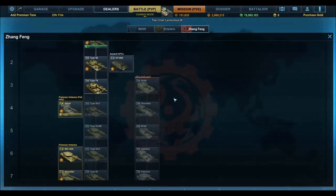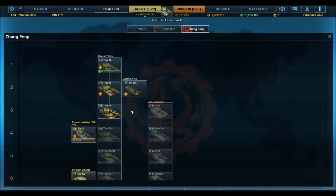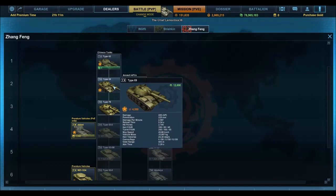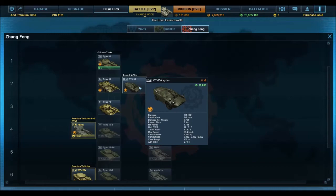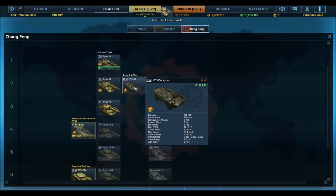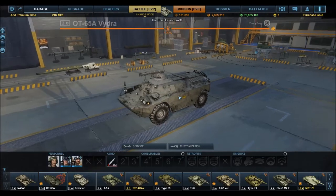Zang Feng's line — I'm probably not saying that right — has been changed as well. Whereas before his line started at Tier 3 with a Type 59, you now have the Type 79 at Tier 3, the Type 62 at Tier 1, and the Type 69 at Tier 2. There's also a new tech line which seems to have only one vehicle in it at the moment — the OT-65A — which I'm probably going to get hit for saying is just a BDRM Russian armoured car with a recoilless rifle stuck on it.